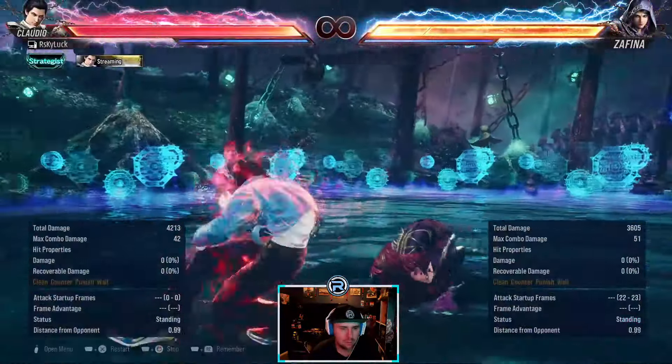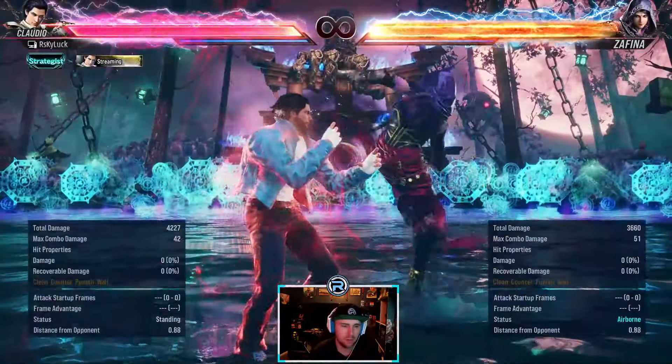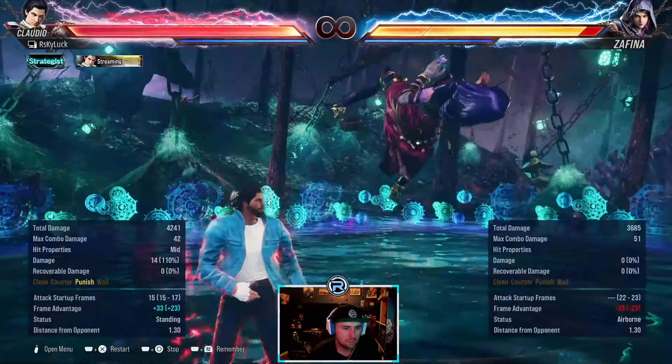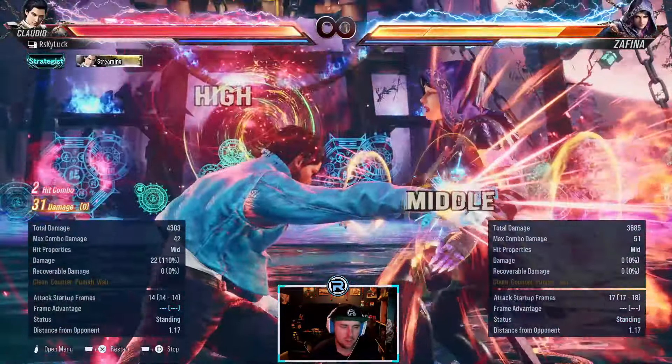Safe. Linear. Counter knockdown — normal hit knockdown. She'll get the power crush there, the back 3. She has a hop kick at 17 frames — slow for a hop kick, but it's punishable.